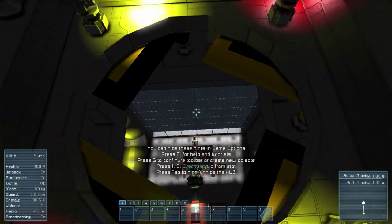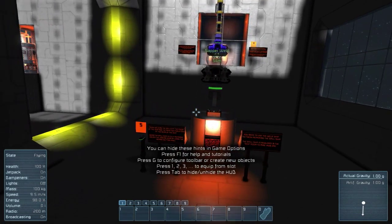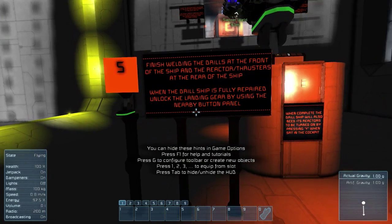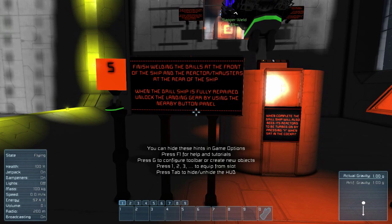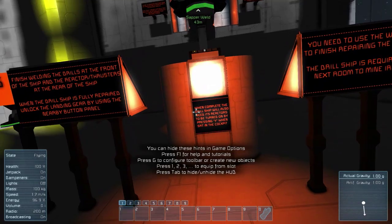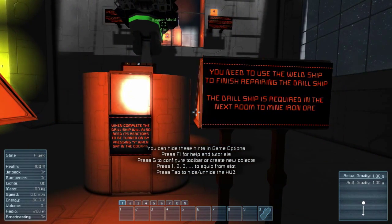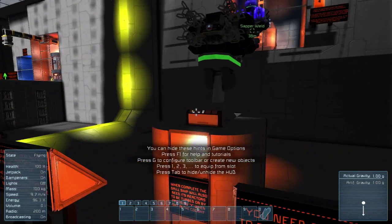Finish welding the drills at the front of the ship and the reactor thrusters at the rear of the ship. When the drill ship is fully repaired, unlock the landing gear by using the nearby button panel. We'll also need the reactors turned on once you're in. You need to be using the weld ship to finish repairing the drill ship.